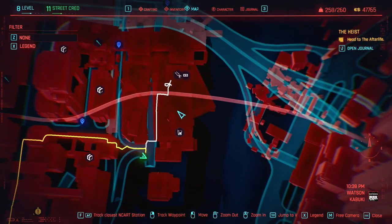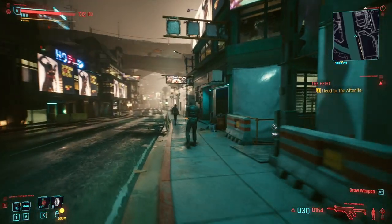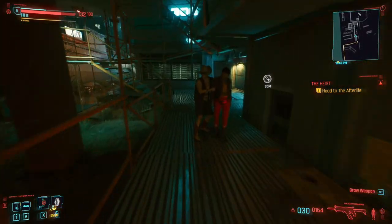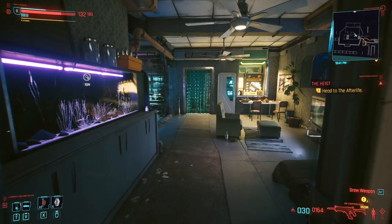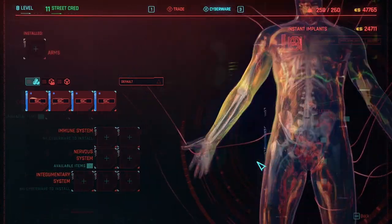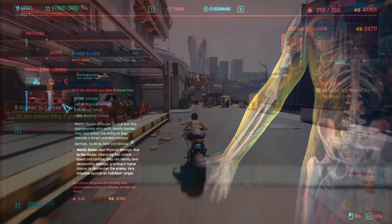The first place we need to go is Kabuki in Watson, just here. See this ripper doc? I'll just show you the way to go. We go along the street here after you've been to that fast travel point, and you'll see him down here on the scaffolding — a bit of a back alley kind of ripper doc, but he does good work. Here you will see the Mantis Blades. They require 20 street cred and cost just over 15,000 eddies. Not too bad.